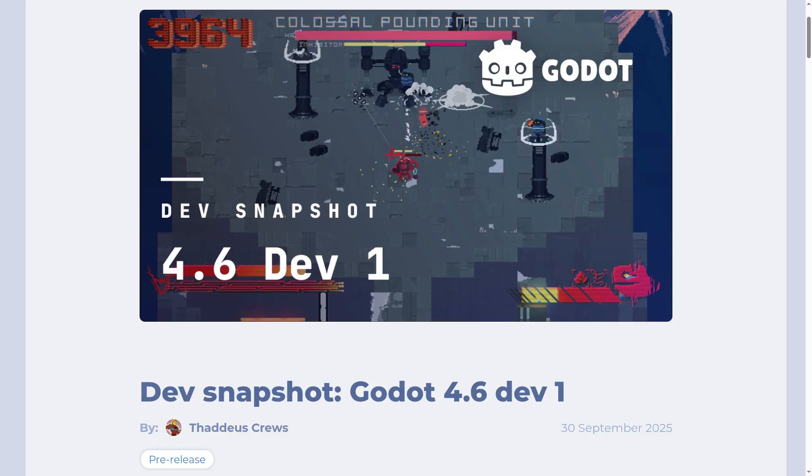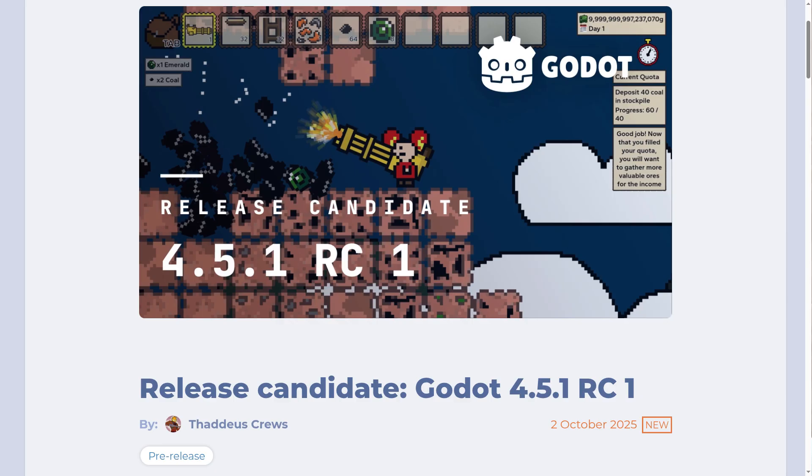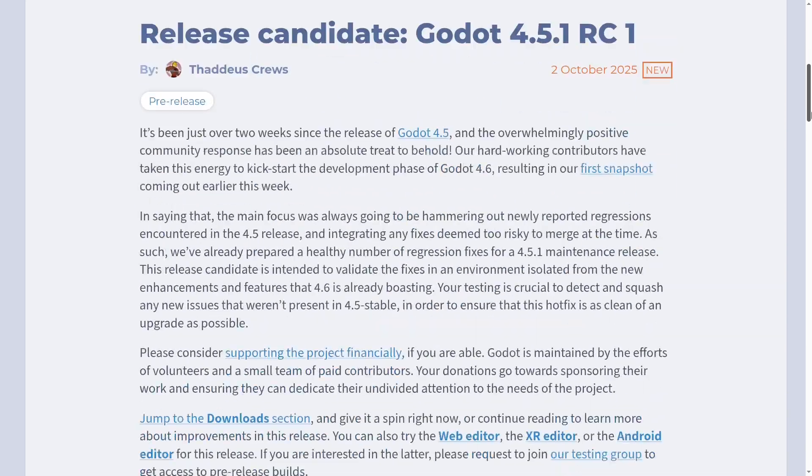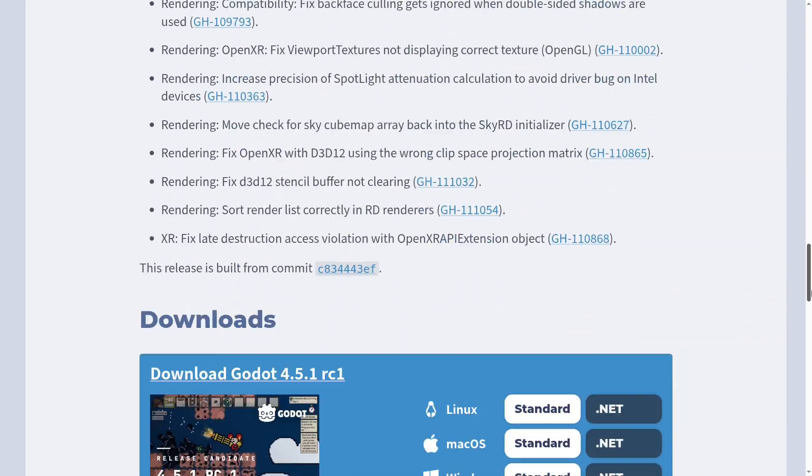I'm Voilen and Godot isn't sitting still. This week Godot released Godot 4.6 dev build 1 and the first release candidate for 4.5.1. The reason these two releases are so close together is because the bug fixes from 4.6 are being backported to make 4.5 more stable. This is Godot's usual version release pattern, so we'll mainly go over the new stuff in the 4.6 release.